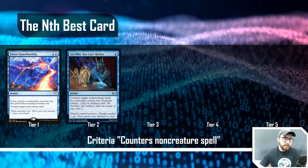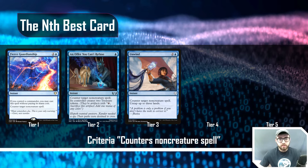At tier two or three you start seeing cards like Unwind: two-and-a-blue instant, counter target non-creature spell and untap up to three lands. It's a standard common card but does cost three to cast. We're looking at efficiency as one of the key differentiators between tiers — the ability to untap three lands only comes after you've already countered the non-creature spell, so the efficiency eventually ends up at zero, or you can be mana-positive if you have something like an Ancient Tomb, though you're probably not playing that at tier three.